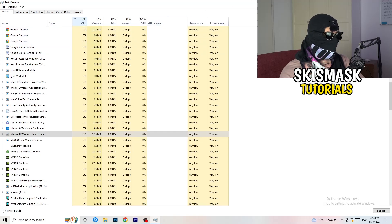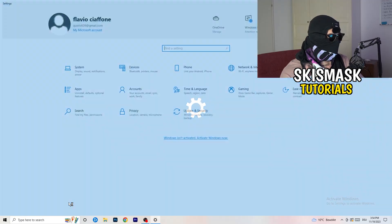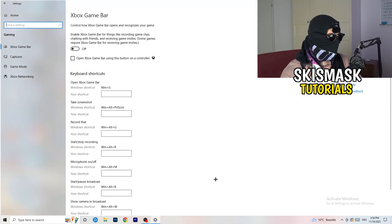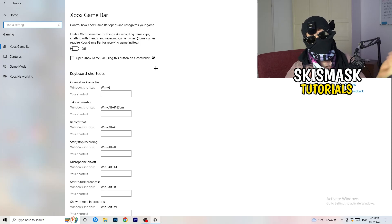Navigate to the bottom left corner and open Windows Settings, then go to gaming. Turn off the Xbox Game Bar, because you don't want anything running in the background. On low-end PCs it will cause a lot of trouble with not launching and general issues. Turn off both the game bar and the Xbox game bar controller button option.